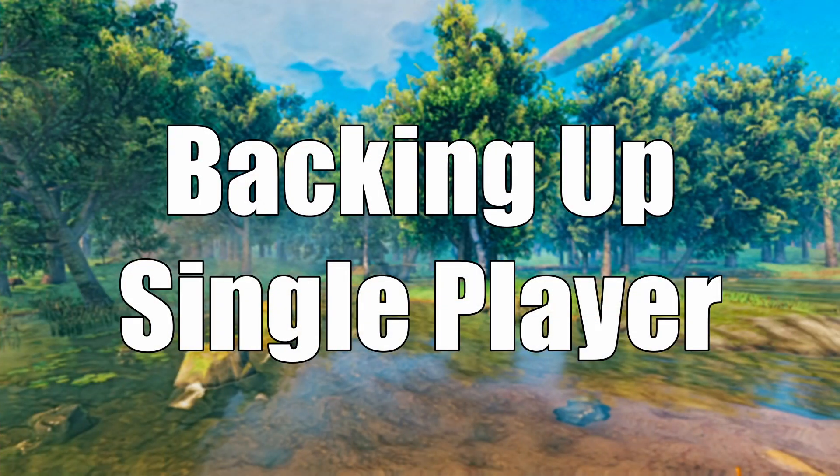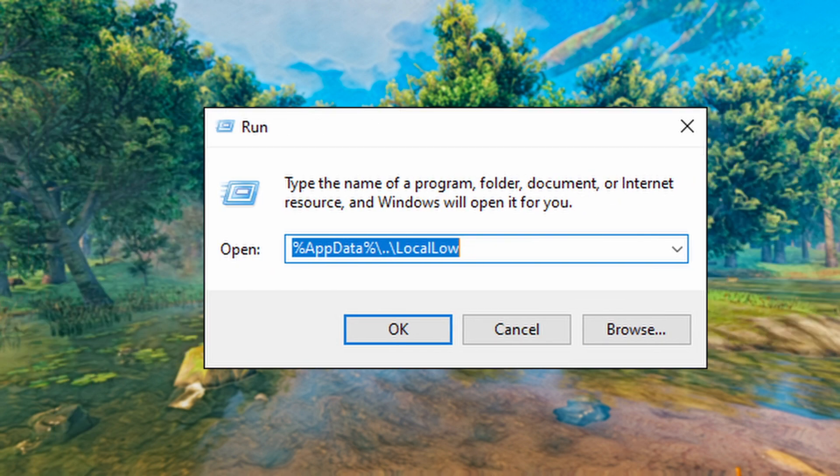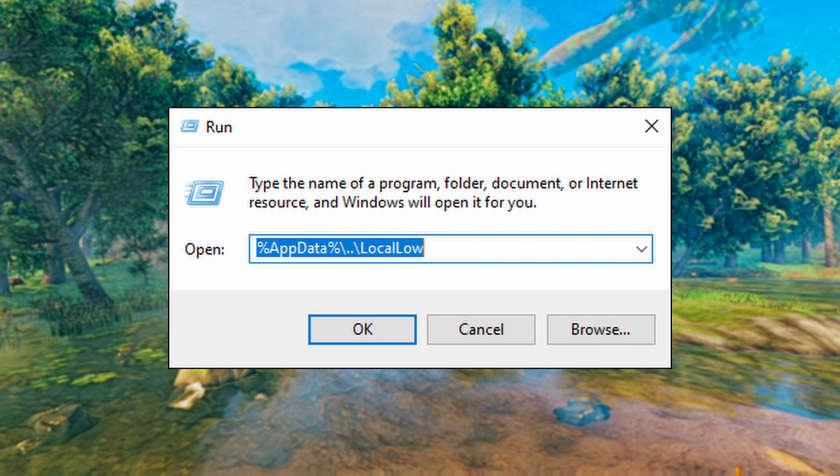We're going to start off with backing up your saves in single player. It's pretty easy to do. You're going to hold down the Windows key and then press R — this is going to bring up your Run command at the bottom of your screen. Then you are going to type in %appdata%\..\ LocalLow and hit okay.